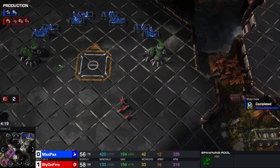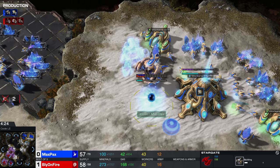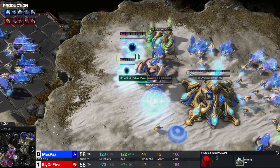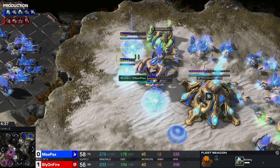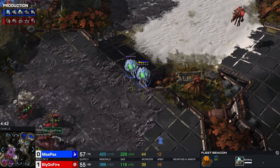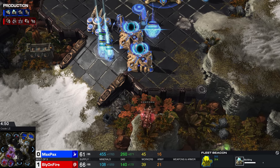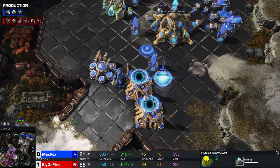No Lair. If he pops down a Roach Warren soon, I think we can expect a build from him like that once more. We don't actually see a third Nexus — instead, we see Maxpex going for a second Stargate and a Fleet Beacon? Two-base Fleet Beacon! I know that two-base Fleet Beacon is quite a popular build on the ladder, like, below Master League I guess. I'm not so sure that I like this.